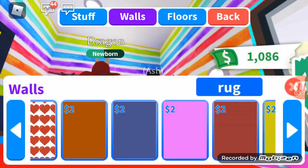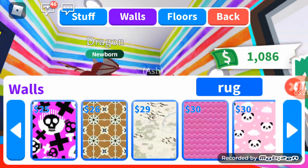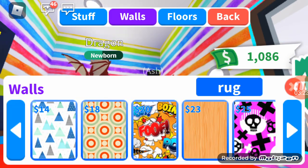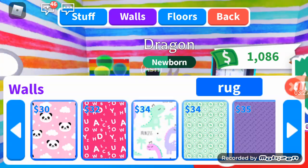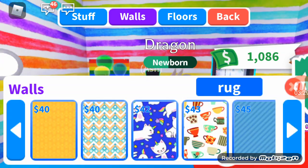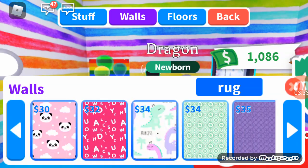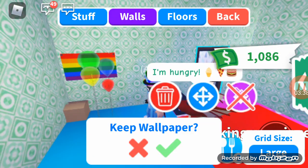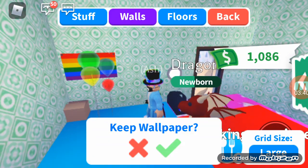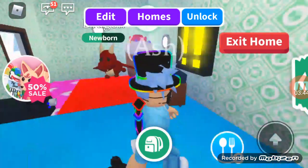Looks pretty good. Let's just see what walls we can get. Ooh, this looks kind of cool. I'm not scared of spending all my money. Oh, this looks good. You know what, I'll keep this. Looks like a cool wallpaper, but it's very expensive.